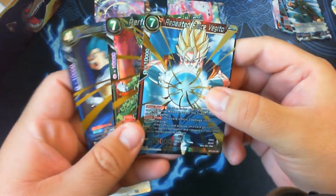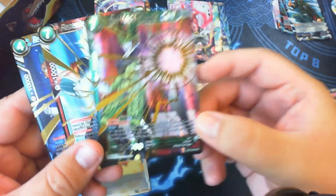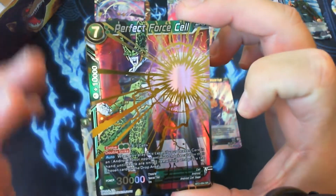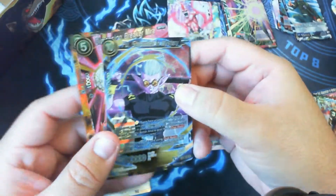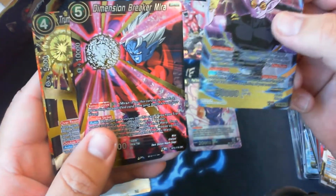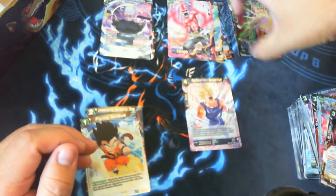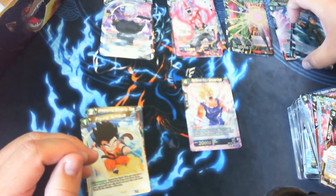All right, our super rares for set two: Perfect Force Seal, Repeated Force Vegeto, and Restless Spirit Super Saiyan Blue Vegeta — and of course the Seal is the money card on this one. For set three we have Fuu Shrouded in Mystery, Dimension Breaker Mira, Trunks' Power Overseeing Time, and Super Saiyan 3 Bardock Power Unleashed. It wasn't too bad of a box — wasn't the best, we didn't get any Kales or any of the Veggie Package, but it's not too bad; got some cards I needed.